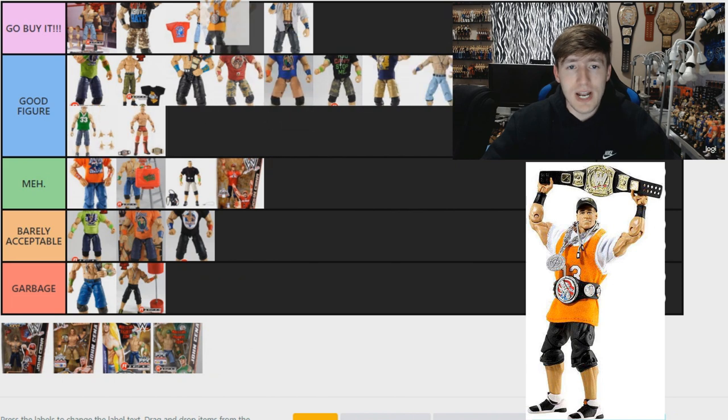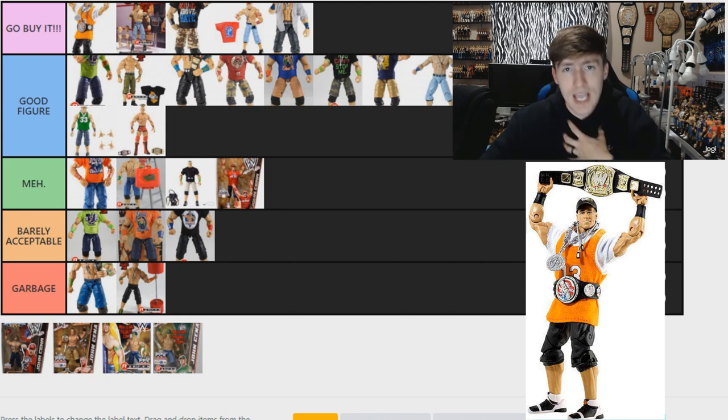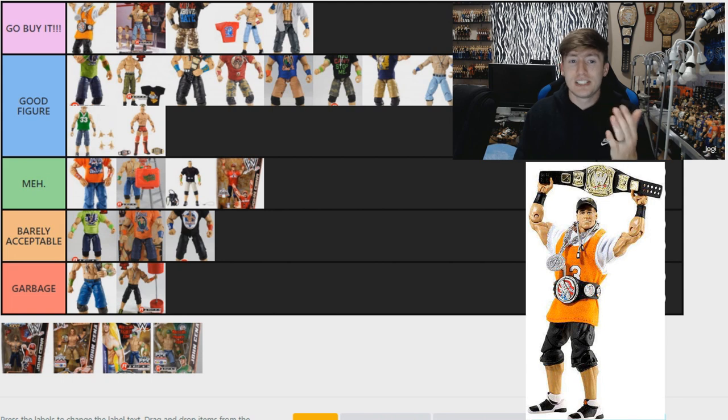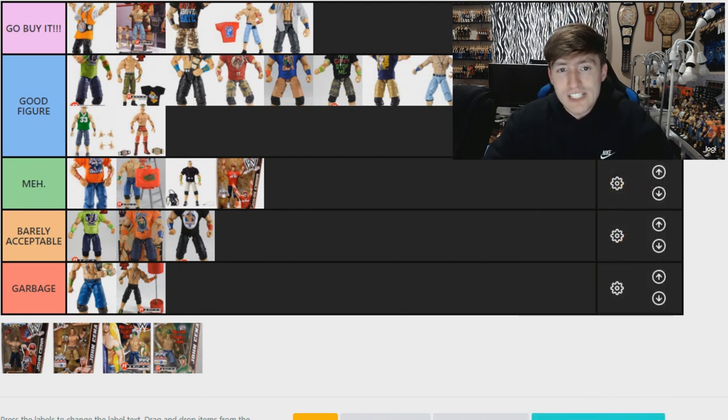Coming into our last five, one of my favorites of all time — probably my number one Cena. The first ever Defining Moments Cena is just ridiculous. It's from the 2005 Draft Lottery — came with the WWE Championship, the US Spinner Championship, the Chain Gang chain, dog tags, the Spirit of St. Louis jersey, white undershirt, smiling head sculpt, Chain Gang armbands, black long shorts, detailed shoes, Chain Gang hat — a ton of accessories in classic packaging. It's one of the first Mattel WWE figures I ever purchased and it just takes me back. Definitely go buy it if you've never owned it.